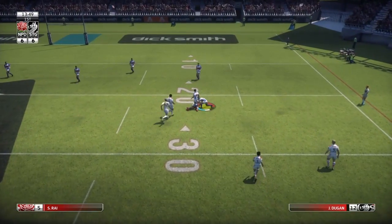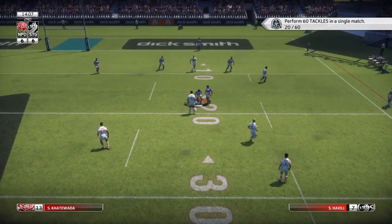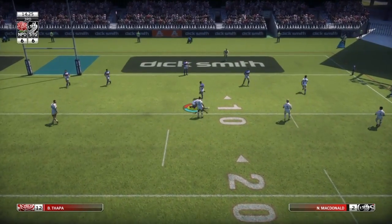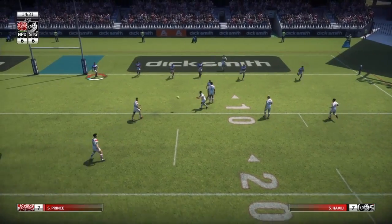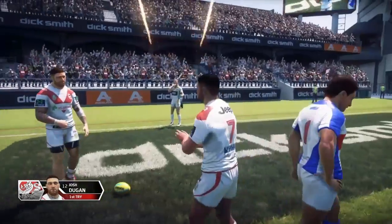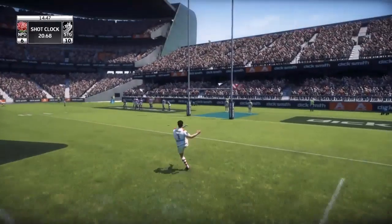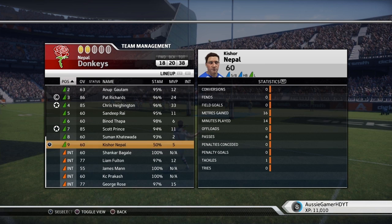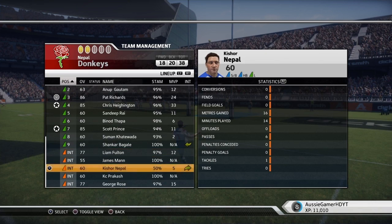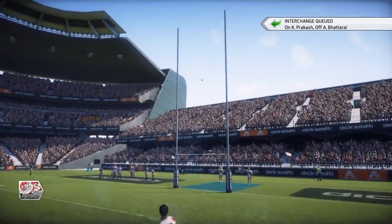McDonald runs from Donny Hart. McDonald powering his way through the defence. Reach tackle three. Dugan. They're over. The crowd is stunned. Never looked like missing.